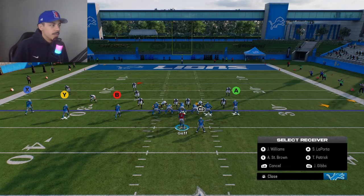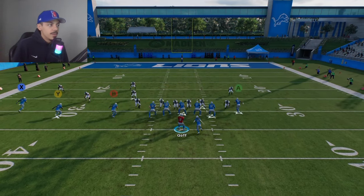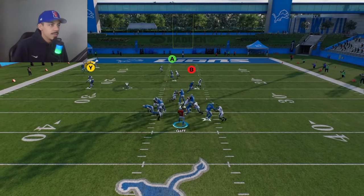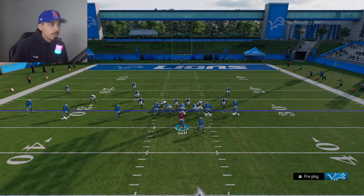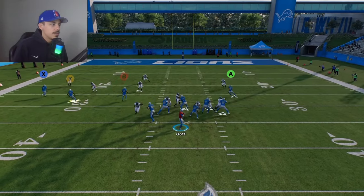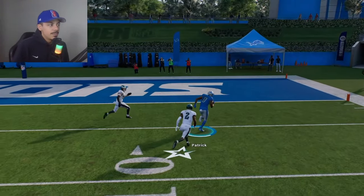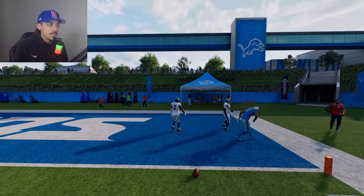You could also block your running back and put your B receiver on a drag, and that's going to open up. You could also put B on a post — I'm going to route stem it down just so he gets a quick cut — and that's going to cook really well. Man beaters are super easy: drags, posts, slants, zigs.